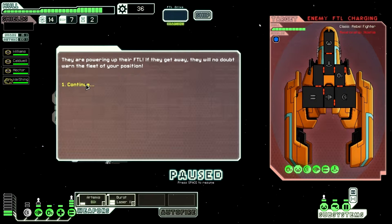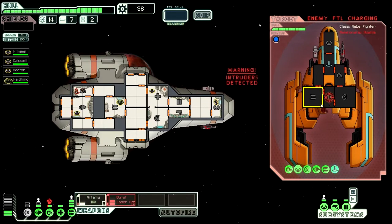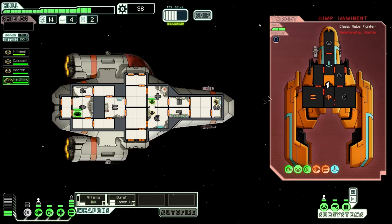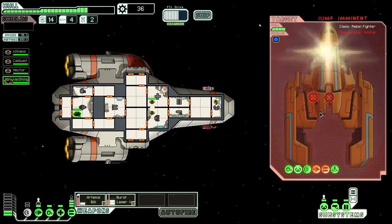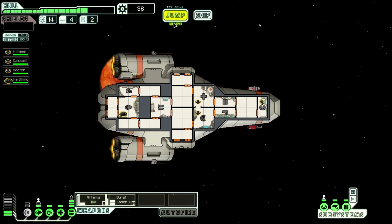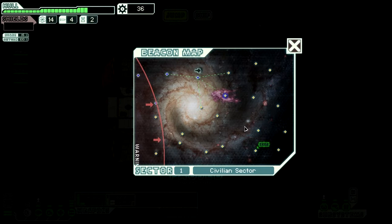If they get away they'll warn the fleet of our position, so we need to hit their drive first. We have an intruder inbound — you go ahead and stop them, join them. Hit it! Assistance down. The scout jumps away and is sure to have informed the fleet of our position — we must get to the next sector as soon as possible. Son of a bitch. It's way down there too.